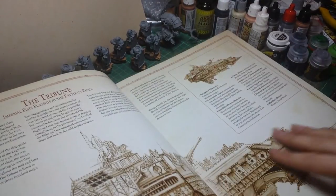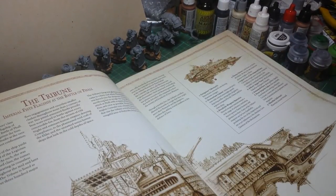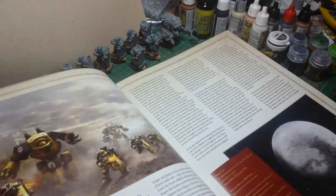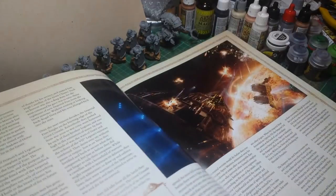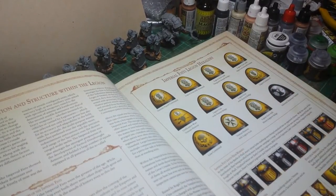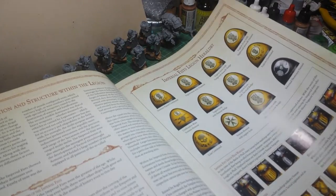You've got Tribune, which is the Imperial Fist flagship. Battle of Phall. Then we go into the sections on the various legions. So you've got the Imperial Fists, with some nice artwork for the designs of the armour and things like that.